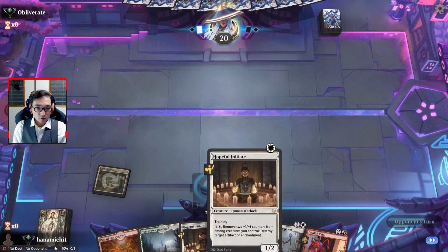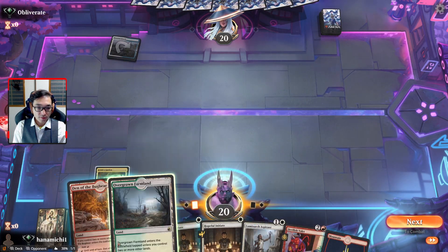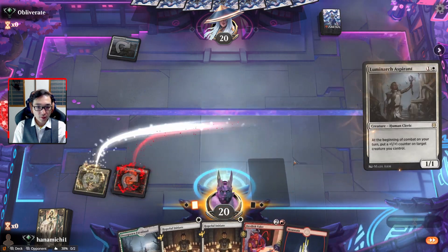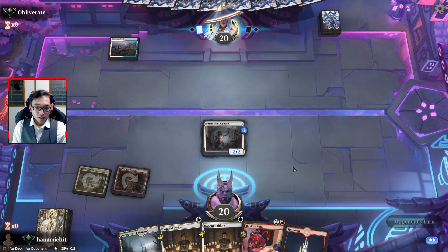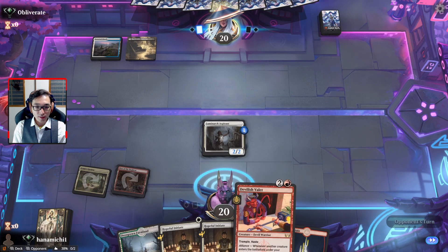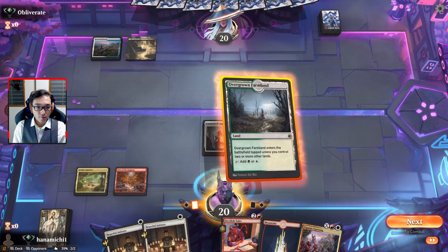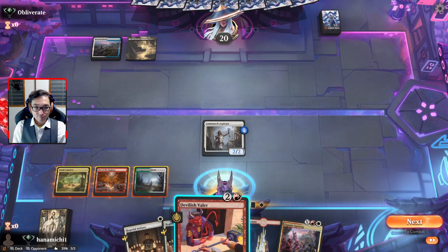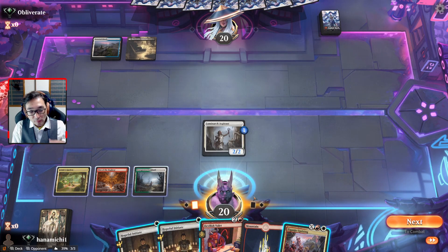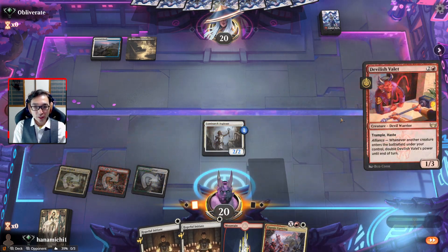Typically I won't play Hopeful Initiate turn one, especially if you have more than one in hand, because when you have Devilish Valet on turn three or four you can play both of them and pump up the Valet quite a bit. Esper doesn't usually run a bunch of counters but maybe this deck does.